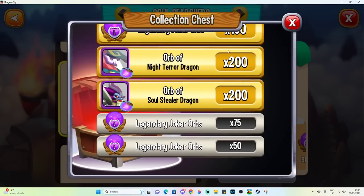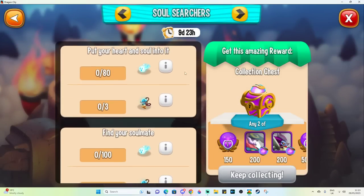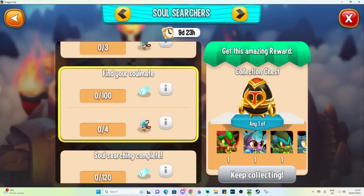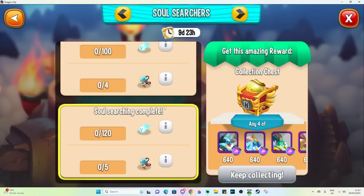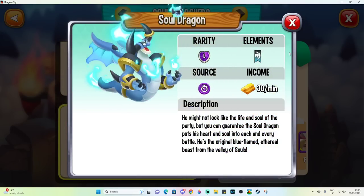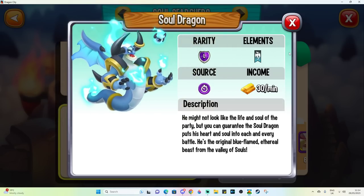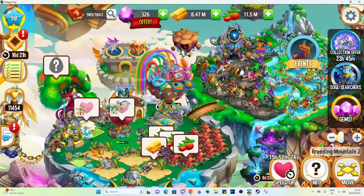Further collection tiers offer two rewards that could include night terror or soul stealer orbs, then another with tons of heroic jokers — a very tasty one. There's also a tier with corrupted dragons, suggesting they're making these basic non-collection corrupted dragons more common, though it'll be difficult to reach. Finally, the last section includes the new soul dragon, who is a single-element ancient world dragon, similar to emperor penguin — a dragon I'd really like to pick up for breeding.